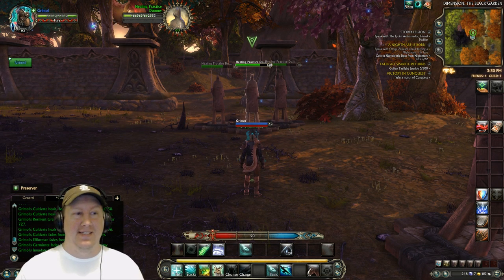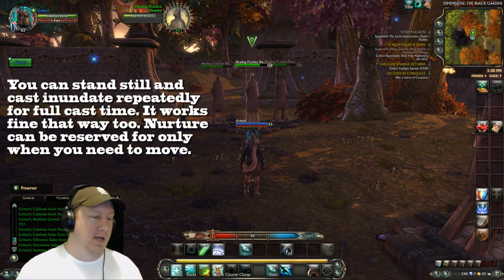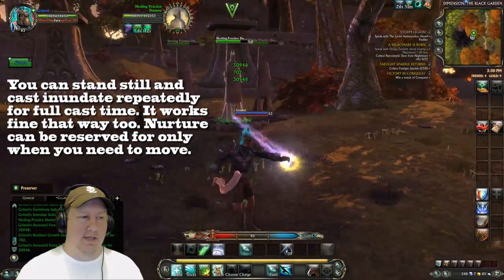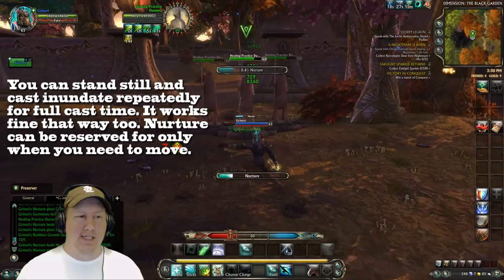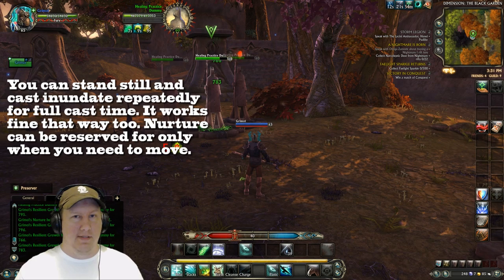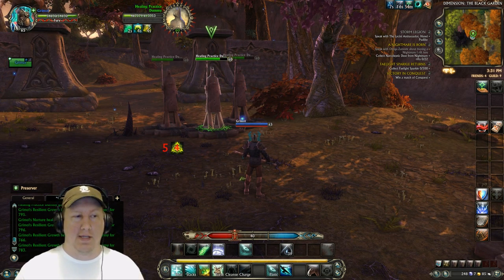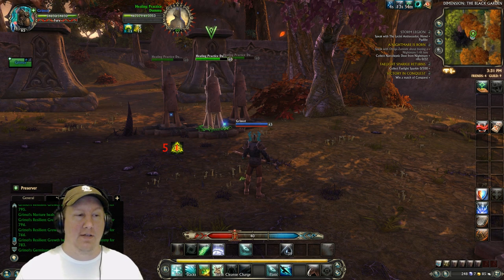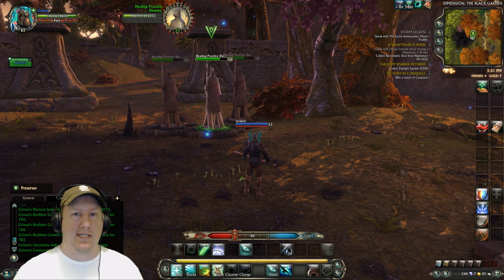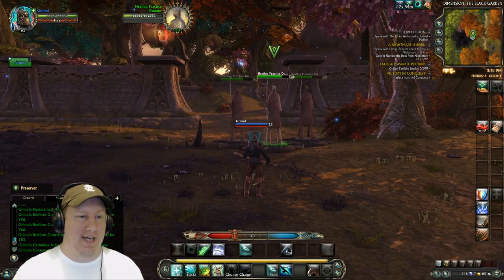To the right of my character you can see the countdown — it's telling me I can cast Inundate at a reduced cast time, and when I hit it you can see it casts very fast. Don't worry about the focus bar — it's not important with this build. This is one of the only Primalist builds where you don't have to worry about your bar; you can be all Fury or all Cunning and it doesn't matter. The rotation is: put stacks on your target, put up Cultivate, then stand still and cast Inundate. When Inundate doesn't have a proc, move and cast Nurture and Ancestral Force.